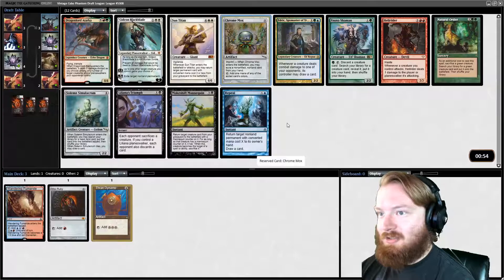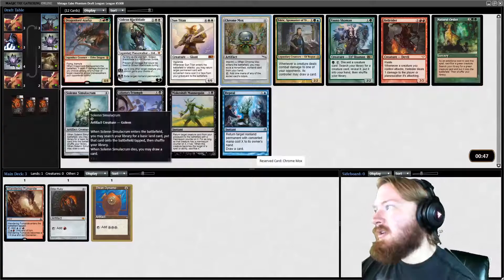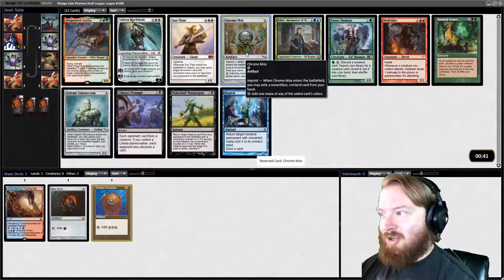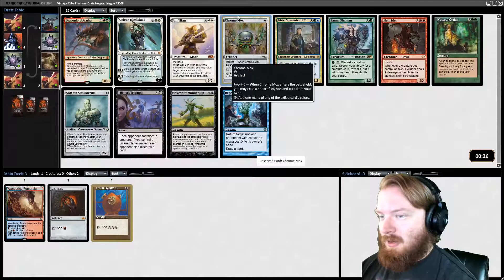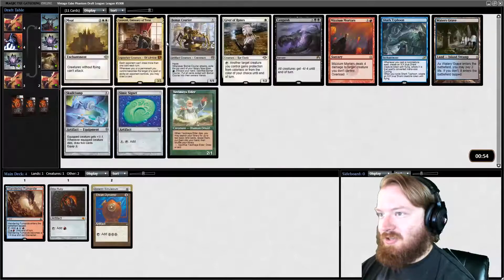There's a Chrome Mox, Natural Order, and Solemn Simulacrum. Chrome Mox is better in Storm-style decks because it's kind of like pitching a card from your hand and ritualizing for a color. Solemn Simulacrum is really good ramp regardless. I think I'm going to go Chrome Mox — this might be the wrong deck for it considering how many colorless cards I'm anticipating. We're just going to take Sad Robot.